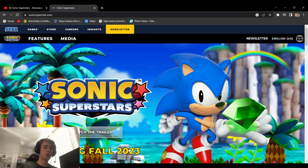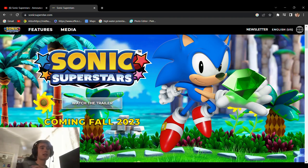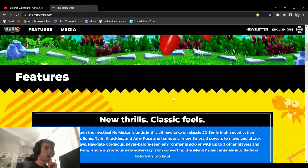Here I am on their website and it's actually a beautiful render of classic Sonic. That's an absolutely stunning render. The website says: new thrills, classic feels, adventure through the mystical North Star Island. So this is connected to the classic games in some way — obviously you had South Island, West Side Island. North Star Island. Maybe you could argue it's connected to Sonic Frontiers because it's set on an island. We're losing our mind about the word island.